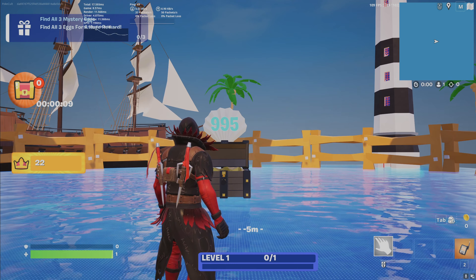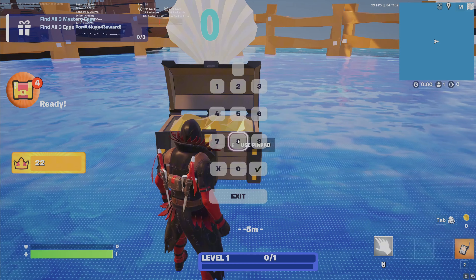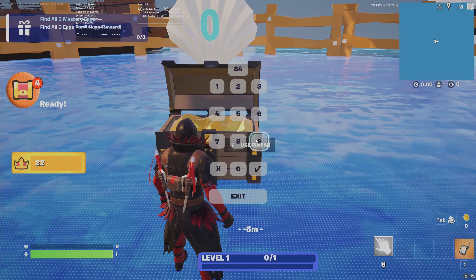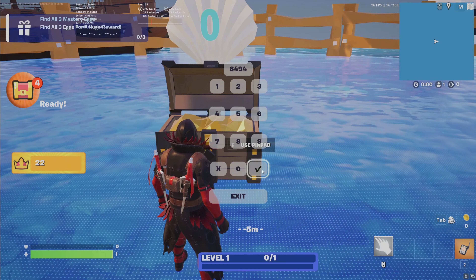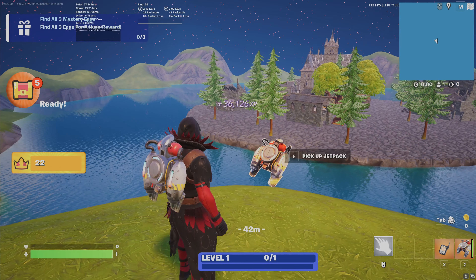Once you hit zero, head over to the keypad and put in this code: 8 4 9 4, then hit the check mark. Your first two glitches are going to be over here in this building, so let's go ahead and go over there.